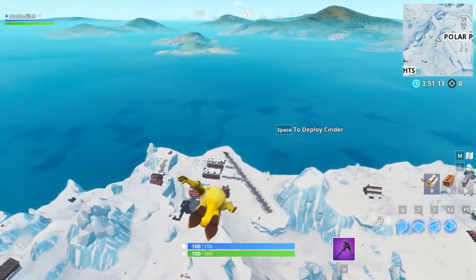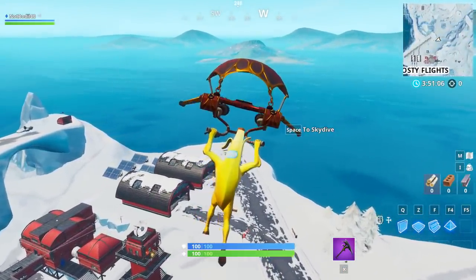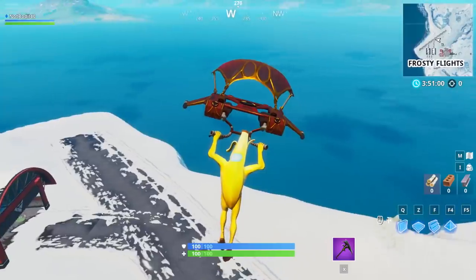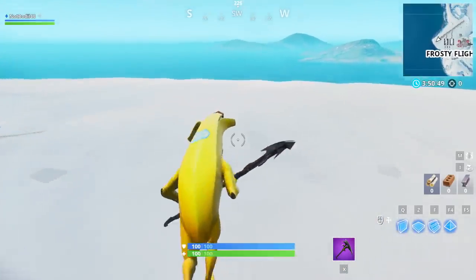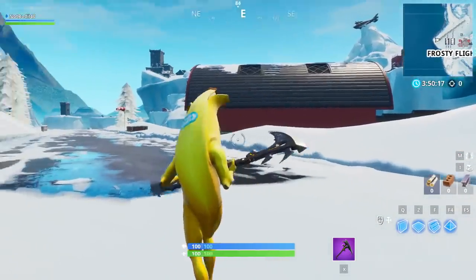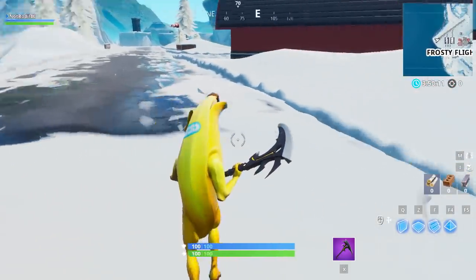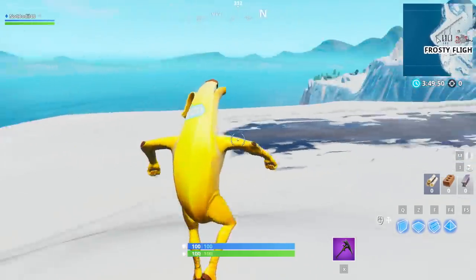Somebody has already leaked the map image, so we know the exact location of the new Battle Star. It's located towards Frosty Flights - the image shows the entire Frosty Flights plane path with an X towards the end of the map. The Battle Star will not appear because the challenges aren't yet released, but as soon as you step over there you should see the star pop up from the ground. Make sure you're dropping around that area and you'll be able to find it.